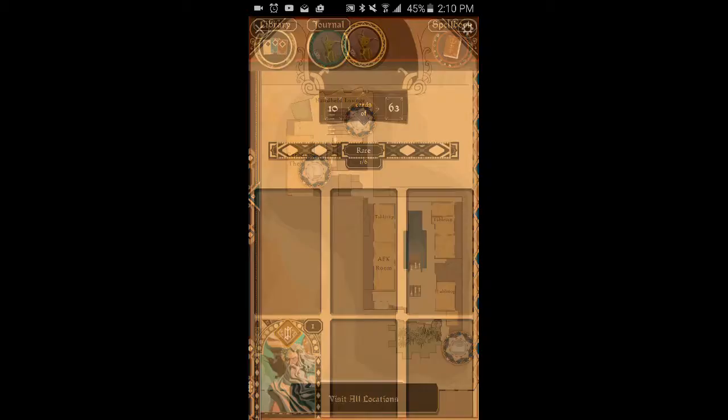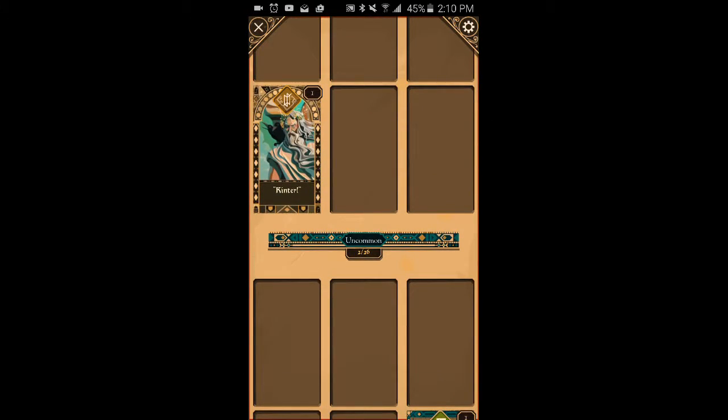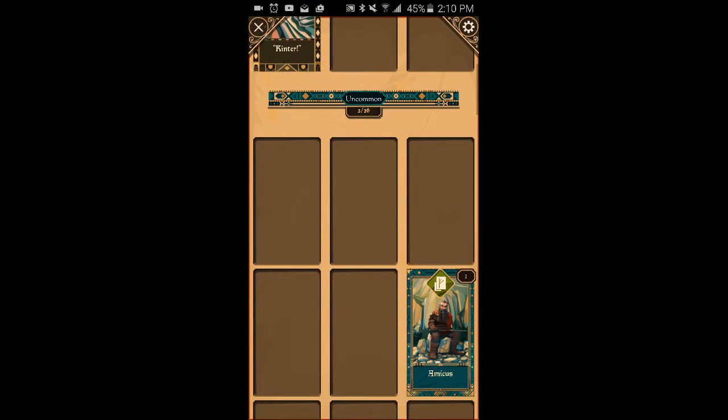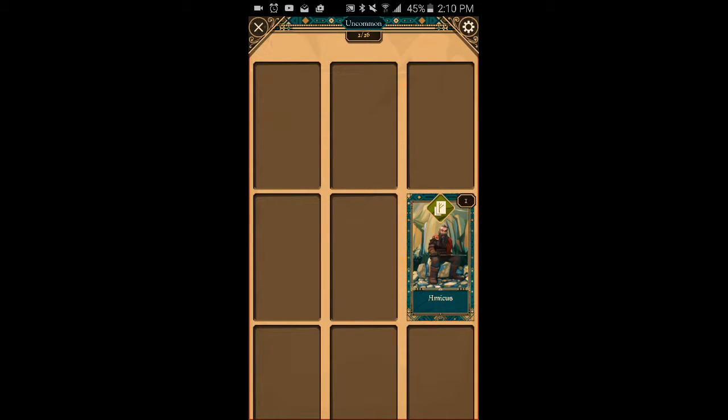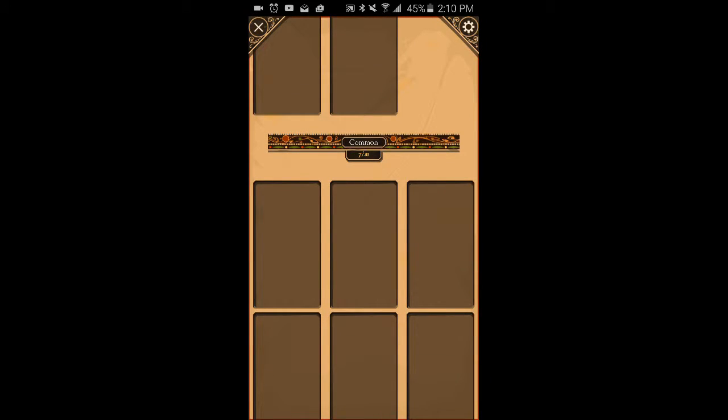Up here you have your library, which you can open up and it'll show you which cards you have. You can see I have Kinter right there, and then I have two uncommon cards way down, and for common cards I have 7 out of 31.